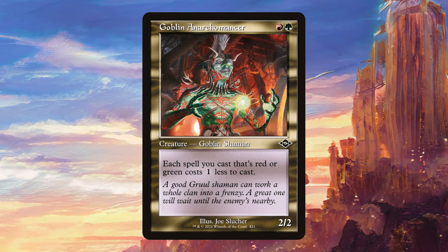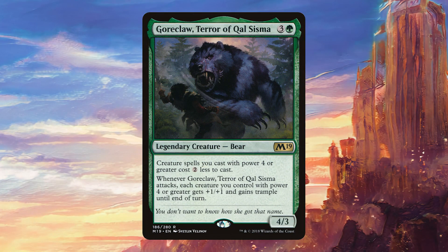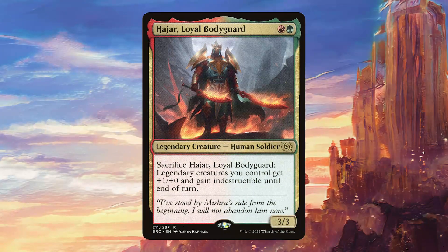Goblin Archimancer is obviously going to be great in a Gruul deck by giving discounts to our spells. Gourclaw not only works to discount Archimancer, which is great once we have to pay commander tax on it, but it's also going to give it trample and plus 1, plus 1 whenever it attacks — which is obviously nice, particularly since we're getting extra attack steps with Anzrag. Jarl Loyal Bodyguard is powerful because we can sacrifice it to have a really big turn with Anzrag, but it can also be there to protect Archimancer from a board wipe or kill spell.